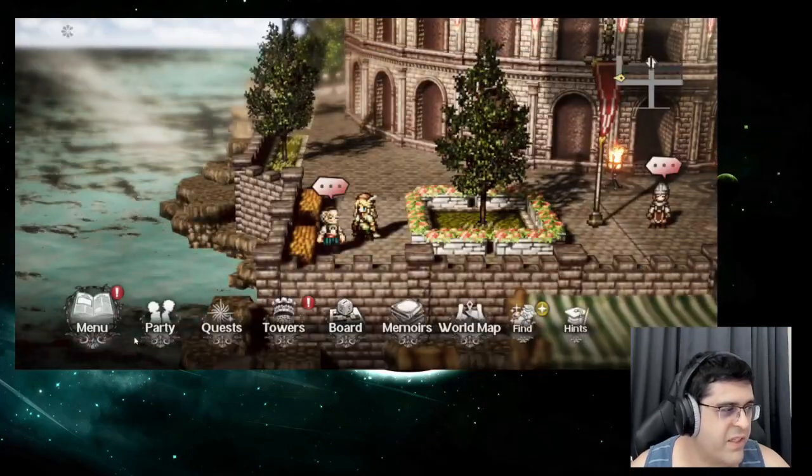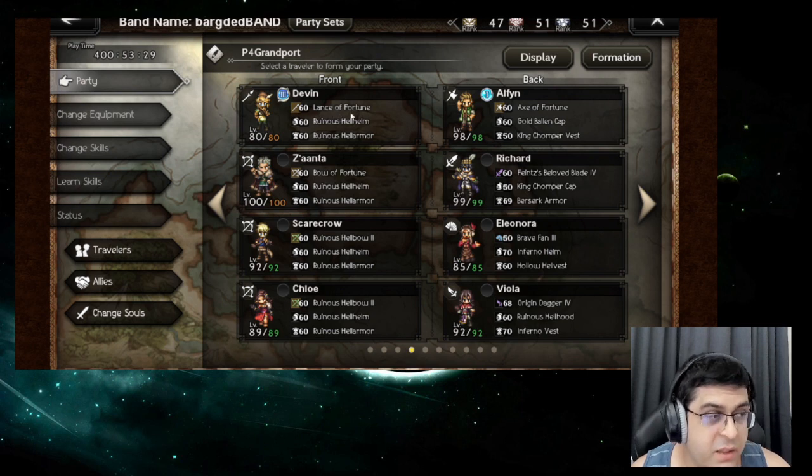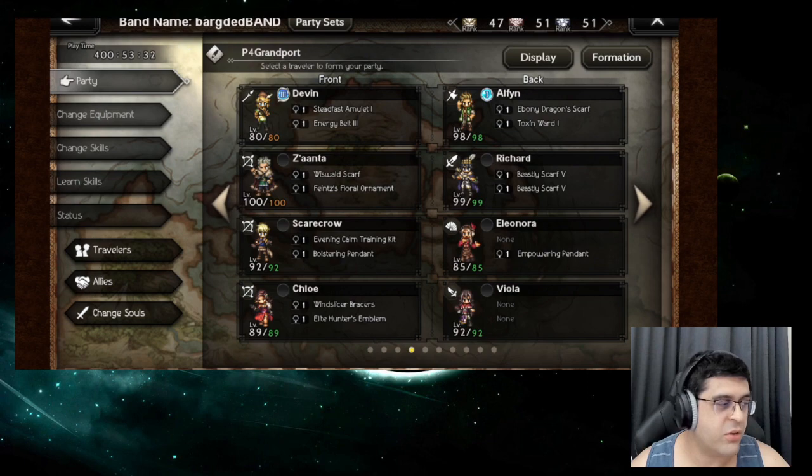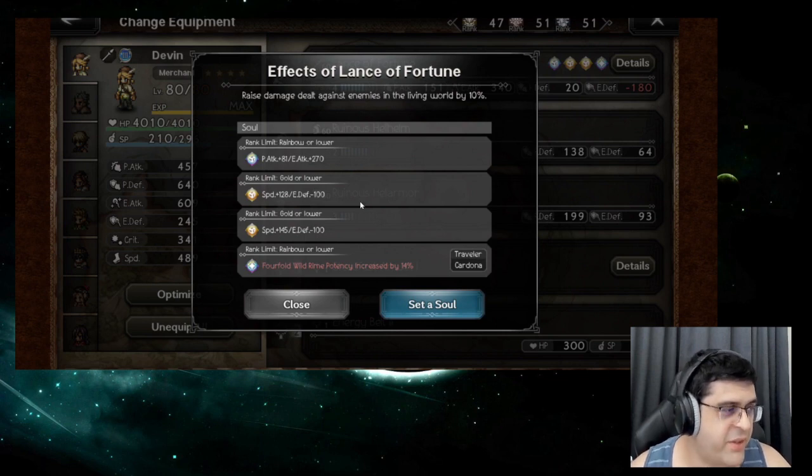Let's look at the items. We gave Devon a Lance of Fortune. His HP doesn't matter much here – we use one soul for speed, a second soul for speed, and one soul for elemental attack so his passive healing actually heals for something. The two speed souls make him faster than the NPC, so he can cast Taunt, go to the back row, and since he's a fast unit, he'll always be able to protect the unit behind him – the NPC can never hit the back row unit.